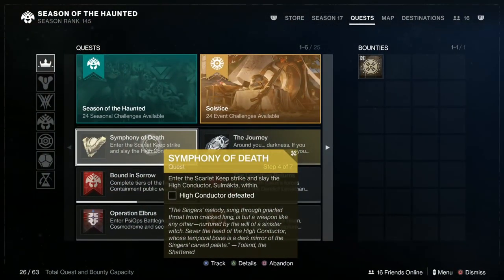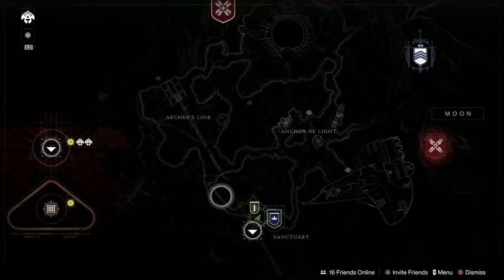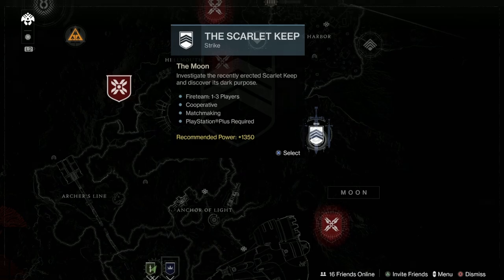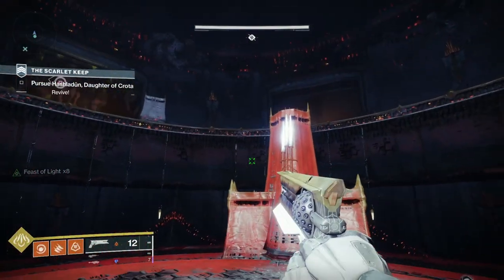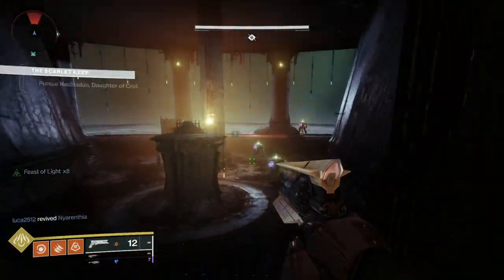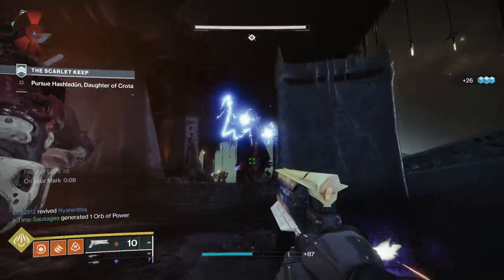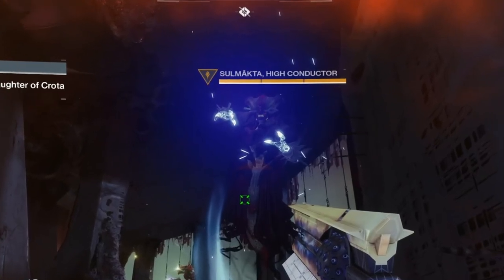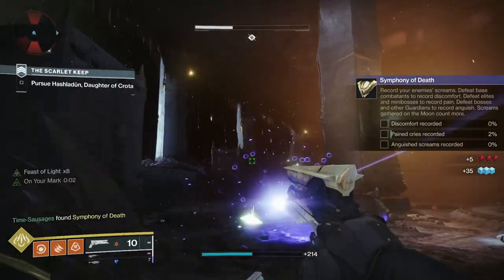Next step of the quest: we've got to defeat something called the High Conductor in the Scarlet Keep Strike. You don't have to do a special version — just go to the Moon map and start the Scarlet Keep from the Director. Then run the strike until you get to the elevator section, and once you get off on the second stop of the elevator, that's where you'll find the High Conductor. Kill the High Conductor on the second floor, then go up and finish the strike to get on to the next step of the quest.